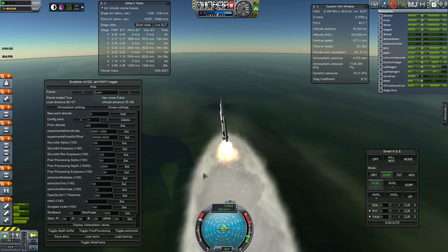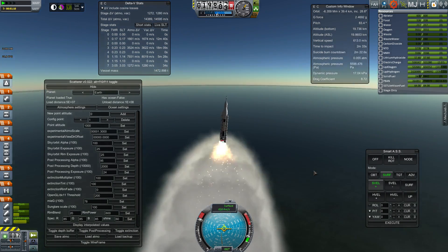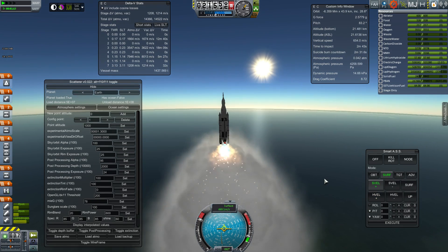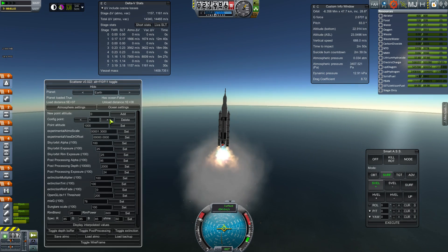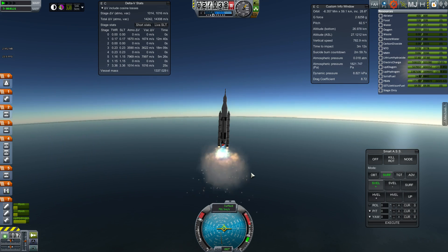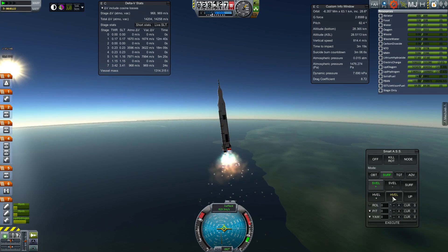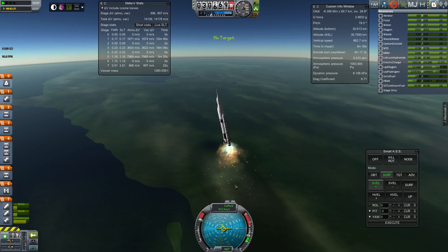So if other stuff looks bad or weird to you, be my guest and point it out. In my RVE tweaking and such, in all those videos, I believe these were the settings I was using. I will post a link to a file — I'm not entirely sure where I want to host it — but I want people to be able to access these settings, because I think they're really good settings for Scatterer. The only thing that gives me trouble, which might be an unknown issue with Scatterer, is around 150 to 160 kilometers or so up.